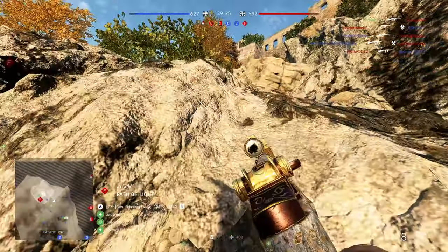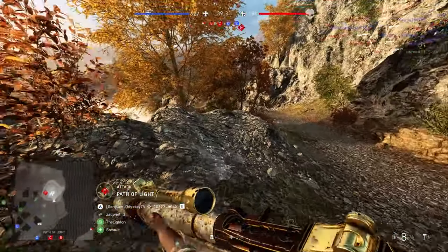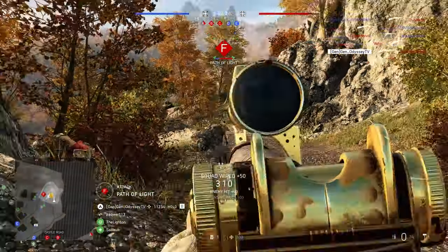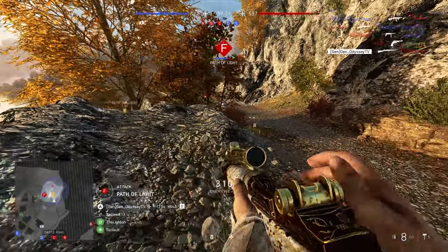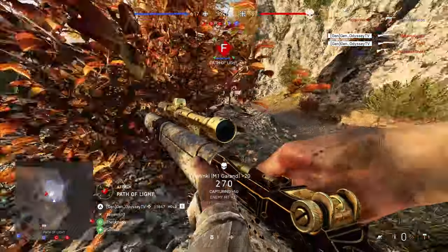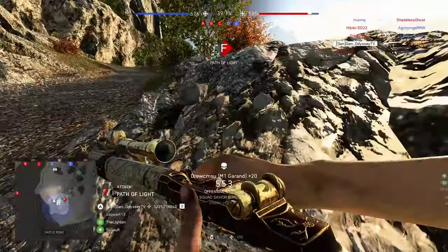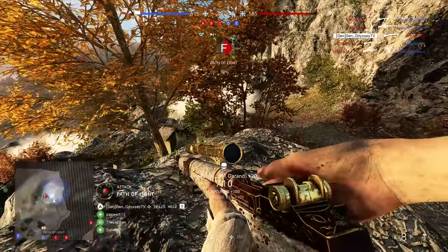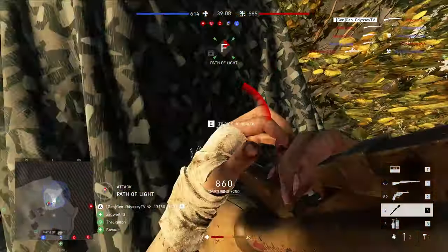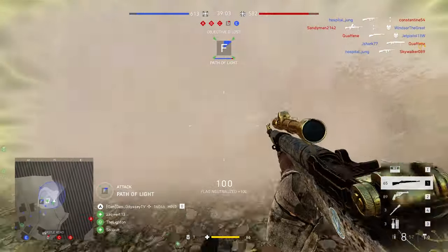Push to F now. Squad lead, you better mark the objective so your squad members will follow you. Got a kill — he took a shot. Gotcha! Oh yeah, well done. Another one — gotcha! Remember that F is the enemy spawn, so we better watch out because all enemies will keep coming from their base to F.